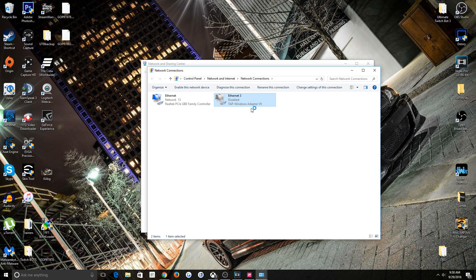This was my Tungle adapter. For those of you that don't know what Tungle is, it allows you to play multiplayer games online with other people through third-party software — so say you've got the free version of Borderlands, free version of Dying Light, anything like that, where you can't play on their official servers. You can connect with people through this. So with this disabled, you should be able to join. You just want to have the one that says your actual network — like your Ethernet network — as the only one enabled. So I'm going to right-click this one and disable it again.